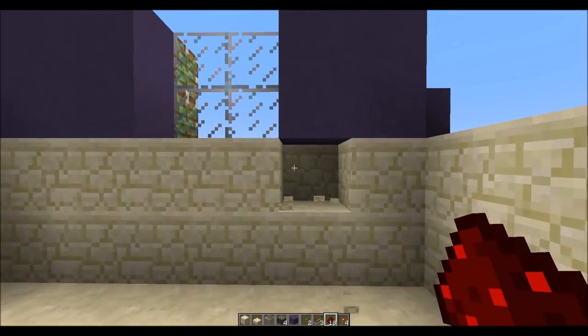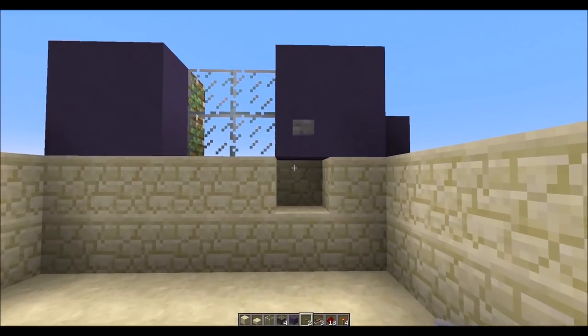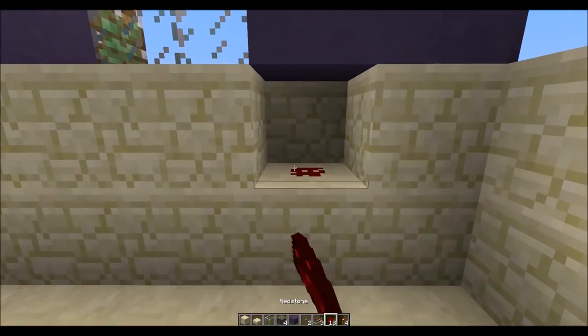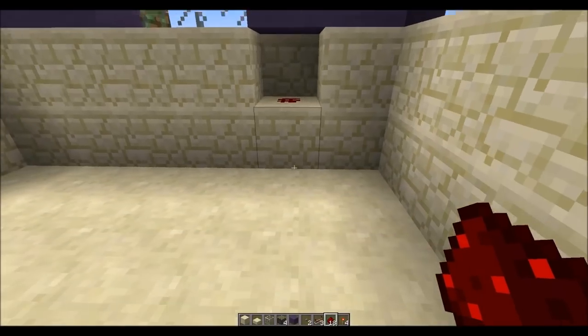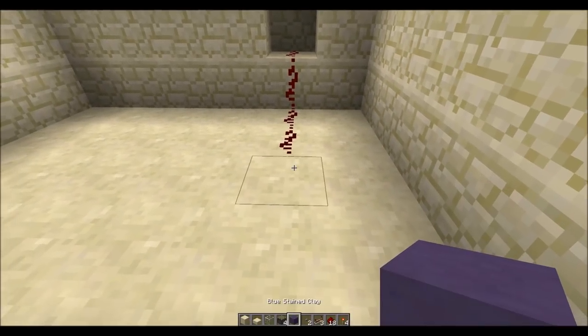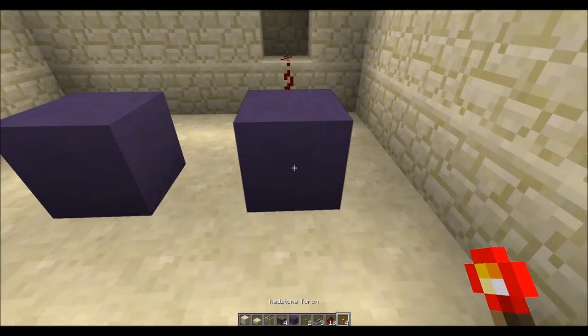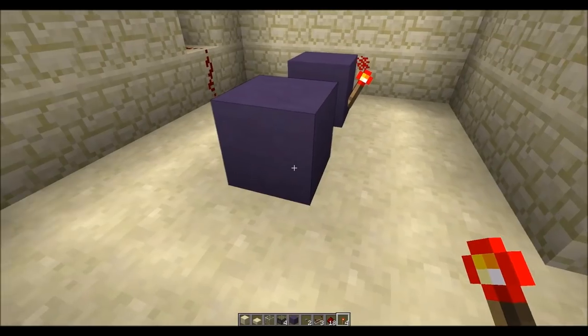Now say we want our button to open the doors right here. All we do is put some redstone dust underneath and bring it out. Then we put a block here and a block there, and we put a redstone torch there and one there.